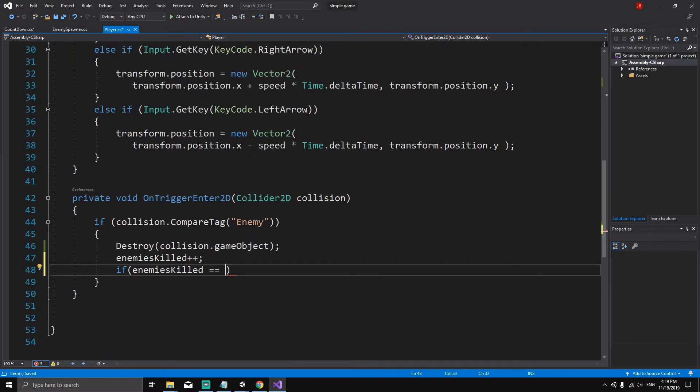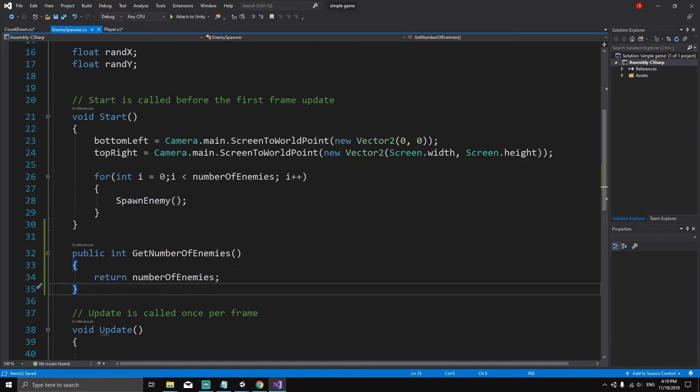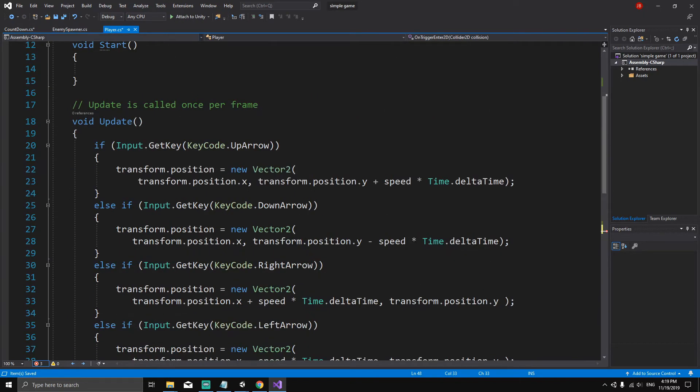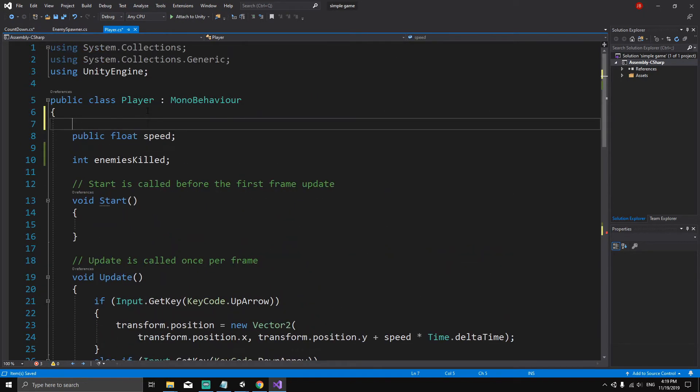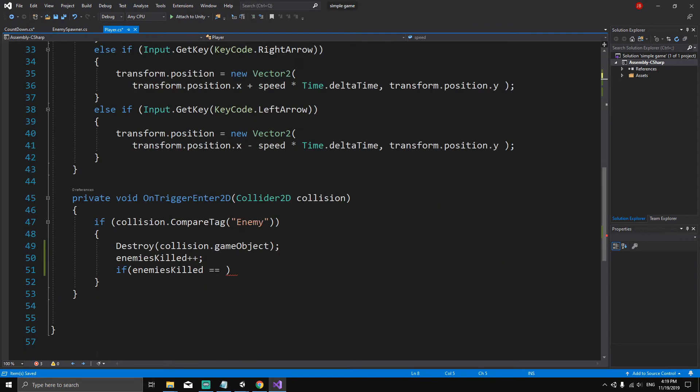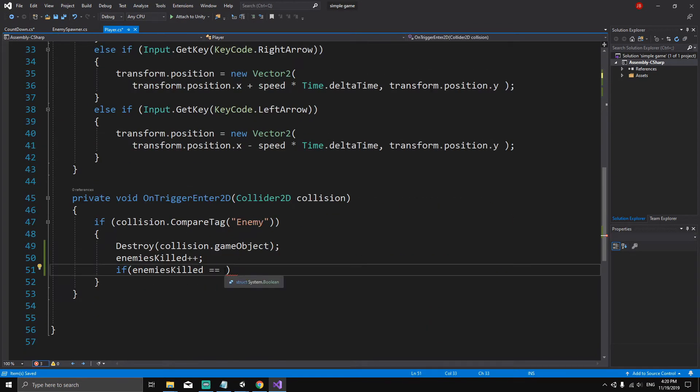Now let's go back to the player script. To call getNumberOfEnemies we need a reference to the enemy spawner inside the player script. Let's declare: public EnemySpawner enemySpawner; and make it public so we can edit it from the inspector. Now we can write: if (enemiesKilled == enemySpawner.getNumberOfEnemies())